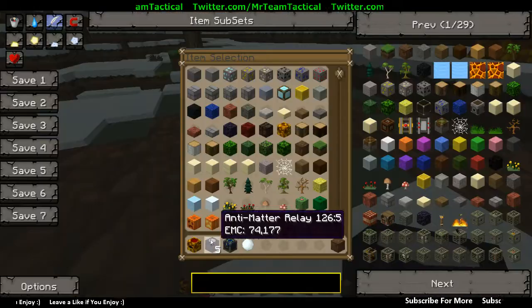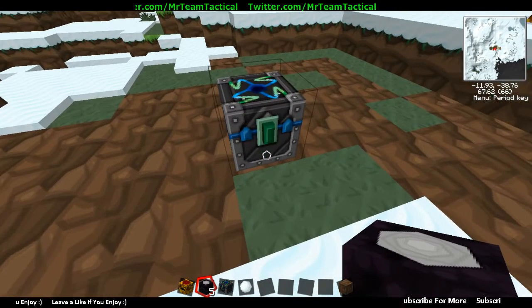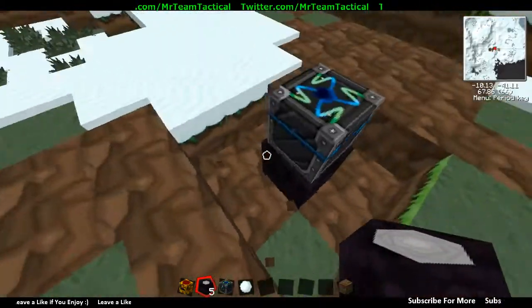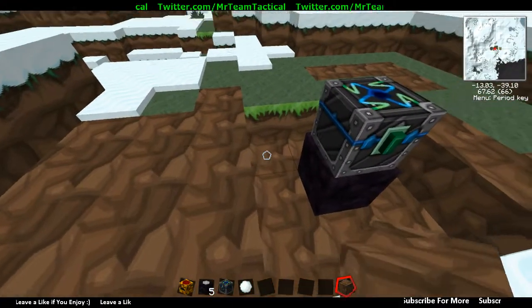Then you want to get the anti-matter relays, which are these. You're going to want to put one on each of the four faces of the thing, including the bottom — so five in total.